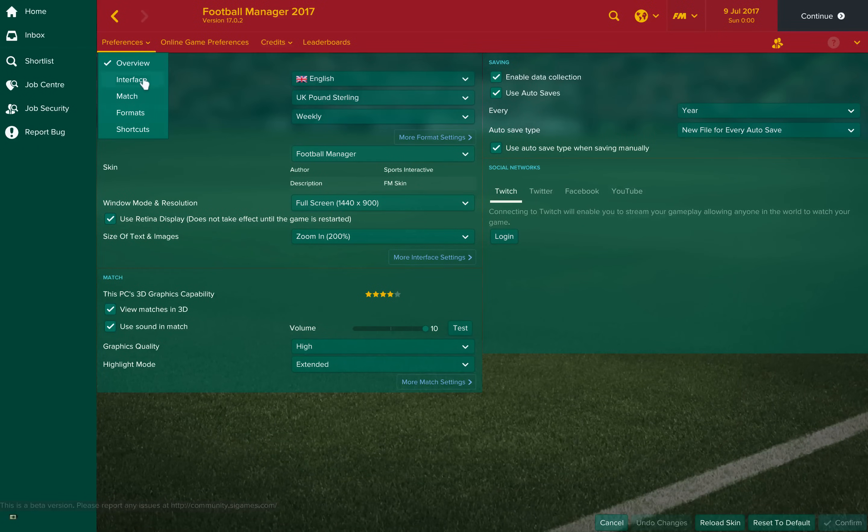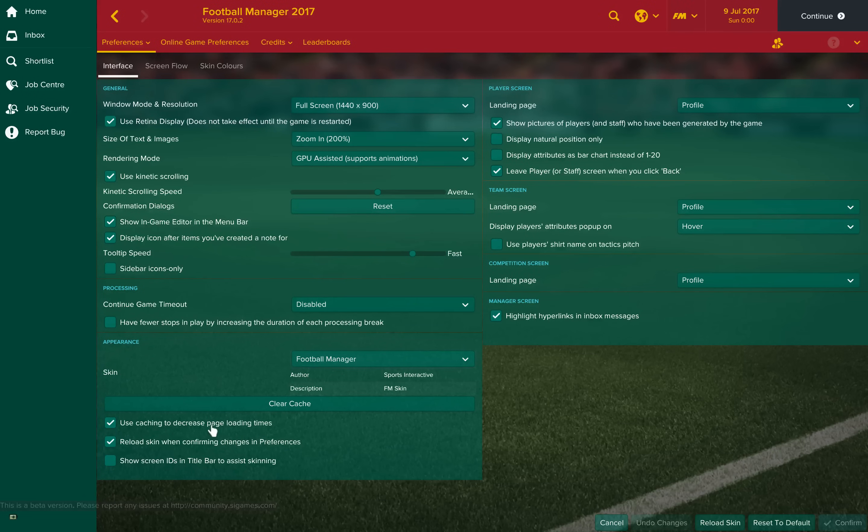From the Preferences drop-down, go to Interface. From here, you'll see some buttons such as Use Caching to Decrease Page Loading Times and Reload Skin When Confirming Changes in Preferences.